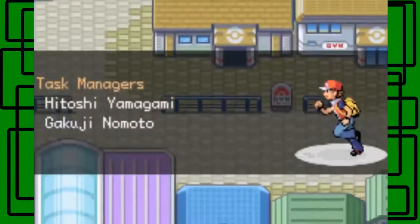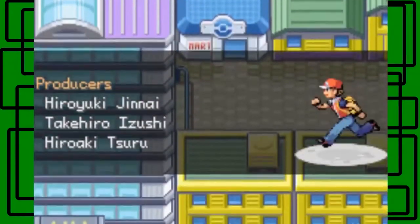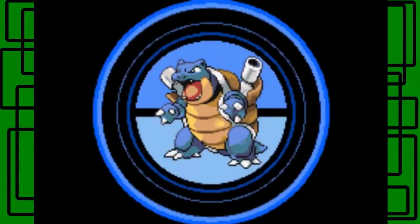Here is Saffron City — we took on the Fighting Dojo and Sabrina's gym right there. That's the Silph Co. building, which Team Rocket took over for a short amount of time.